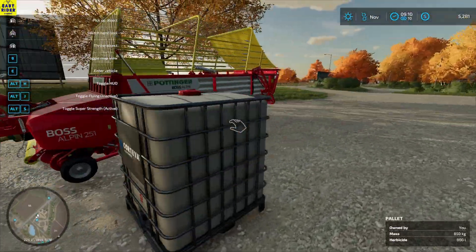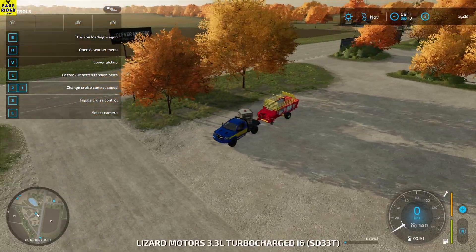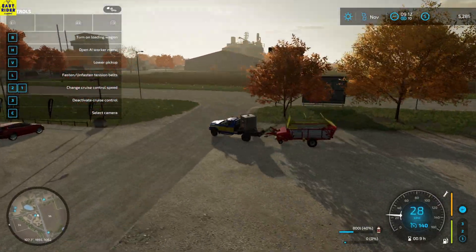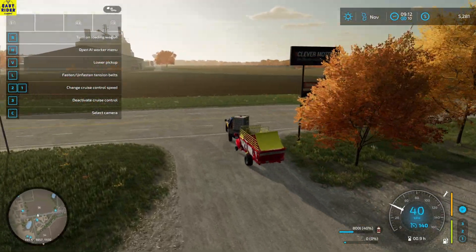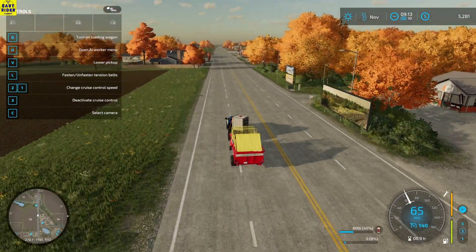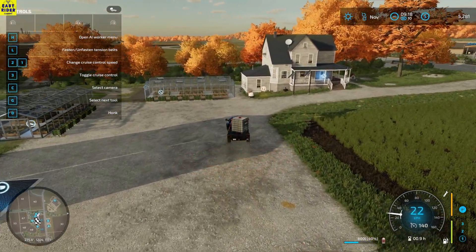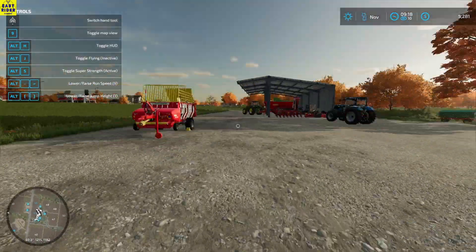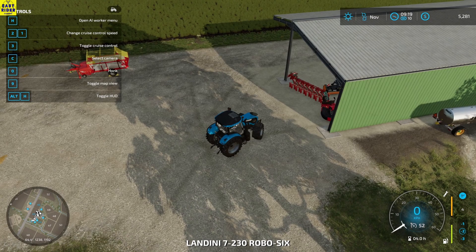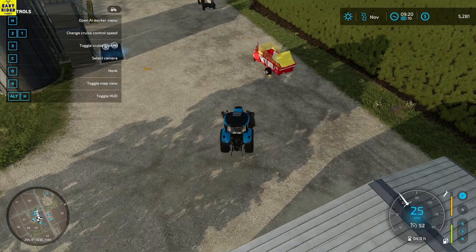I think I will load this also. Buying this truck was so good man, I can carry so many things. Okay, so we are back at the farm. Let's connect the forage harvester with the forage loader with this tractor and let's pick up the grass. We will sell it if the price is right.